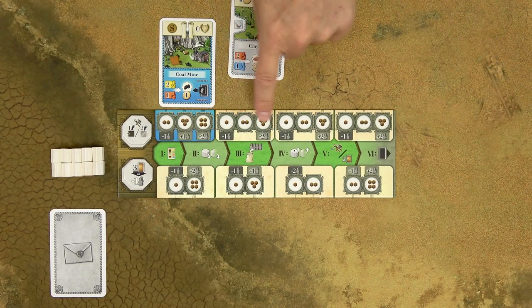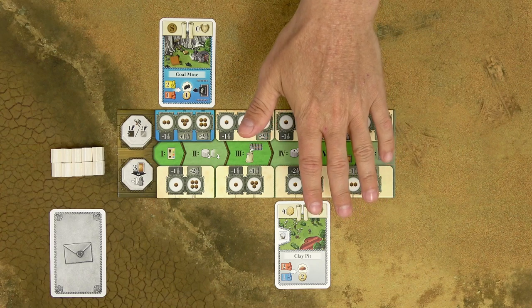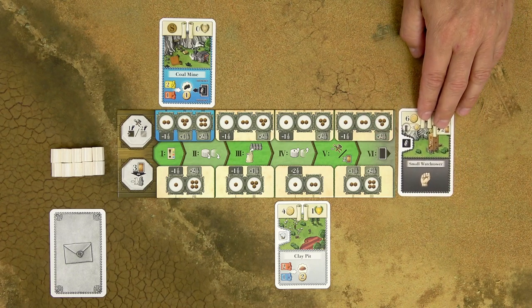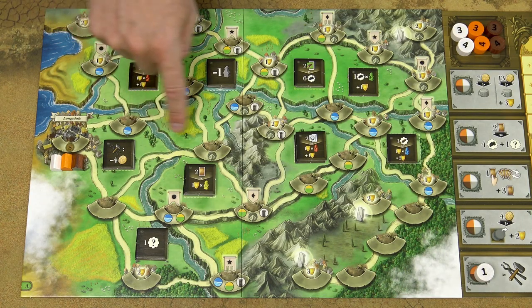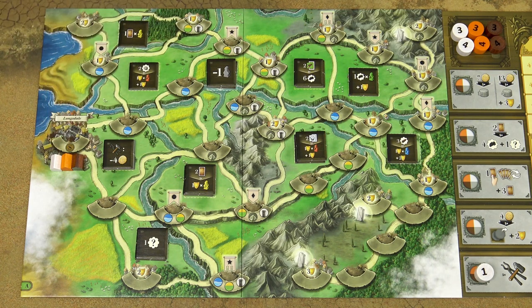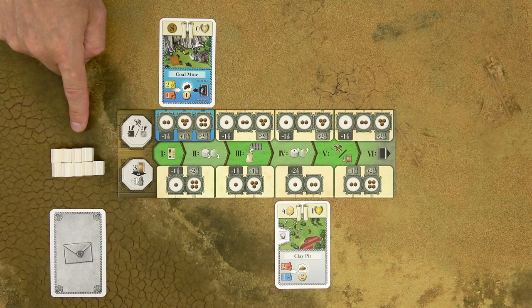Then place the building card in any unoccupied space on your player board. Each area can only have one card and you can freely choose which one to use. If you have no slots available, you cannot build another building. If you build a special building with a black background, those buildings are placed next to your player board, where you can have an unlimited number. Whenever you build a building, you must also place a house on the game board in a town where you don't have a house yet, but only maximum two steps away from any town where you already have a house. Each town can have maximum one house of each color. If you run out of houses, you cannot build a building.